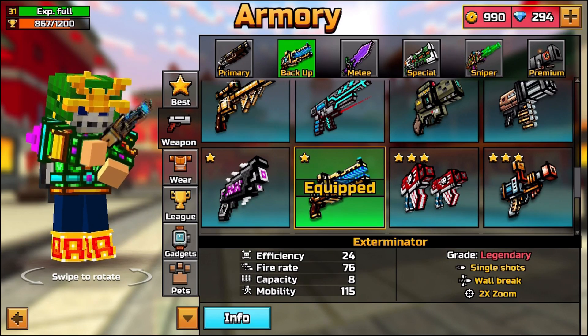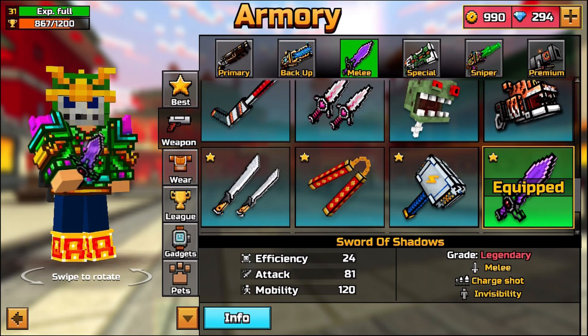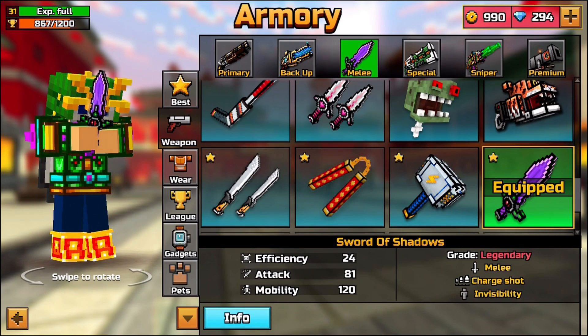For the backup section we have the Exterminator — a fantastic backup weapon, really cool looking. I remember when this thing first came out it was an absolute beast, and it still is. For the melee section we have the Sword of Shadows.